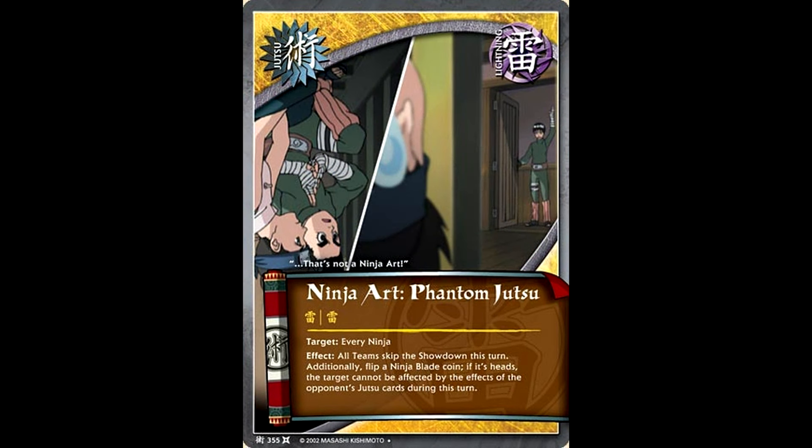Phantom Jutsu was more of a sideboard card, but it still saw a lot of competitive play. It basically let you skip the showdown for one turn — so it didn't do anything to your opponent's jutsus, your opponent could still jutsu you down to death. But if you needed to stall for a turn, or if your opponent played something that made your board useless for one turn, there are no showdowns. Whatever your opponent did to your side of the board would be erased during the next turn. It's a fairly decent sideboard card, but you would never see it in somebody's main deck.